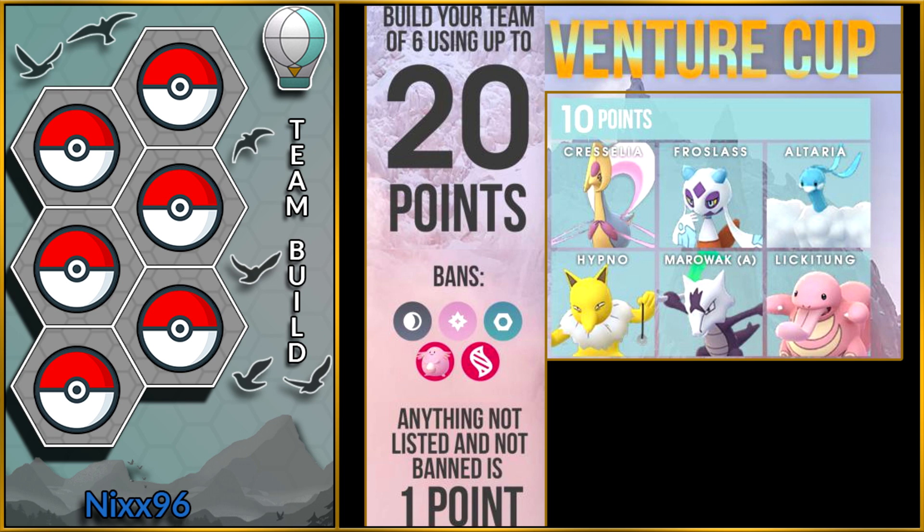To build our team of six we have only 20 points to spend, and every Pokemon is at least one point. The top tier Pokemon cost 10 points each. They are Cresselia, Froslass, Altaria, Hypno, Alolan Marowak, and Lickitung.